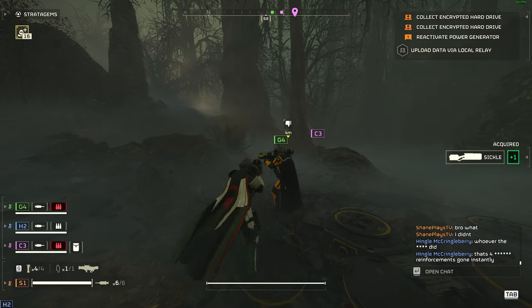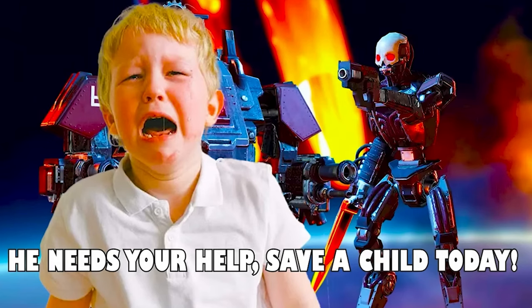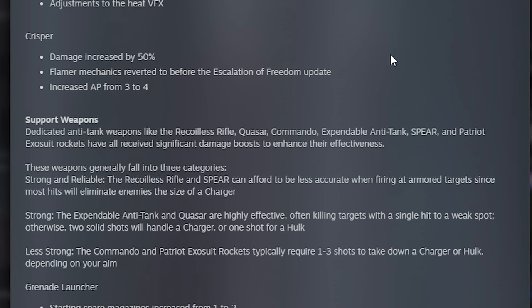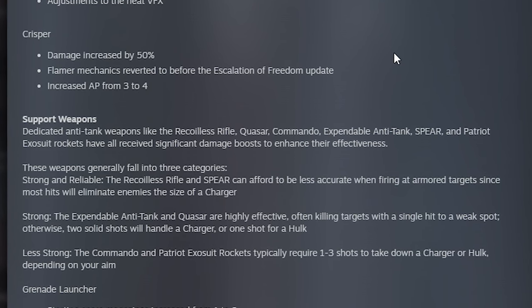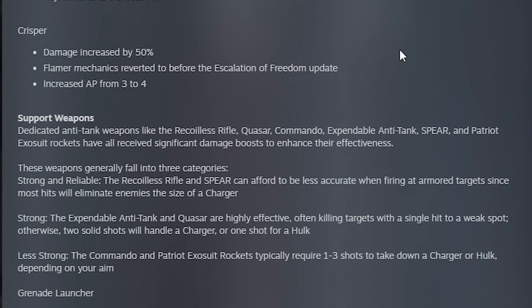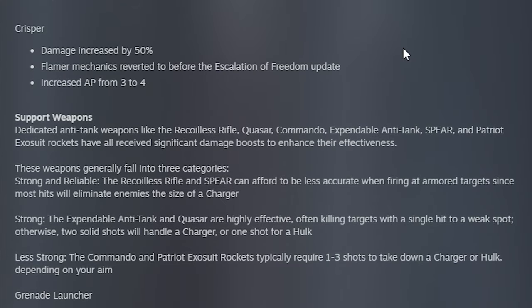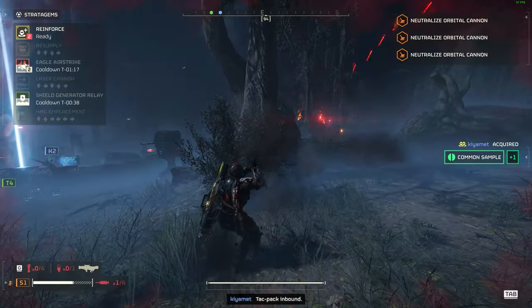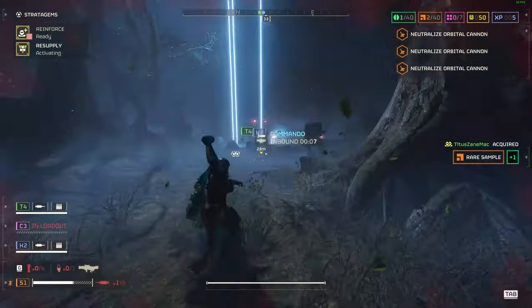Moving on to support weapons — dedicated anti-tank weapons like the Recoilless Rifle, Quasar Cannon, Commando, Expendable Anti-Tank, Spear, and Patriot Exosuit Rockets have all received significant damage boosts. I did not use these much since I didn't think they did great damage against larger enemies. I played last night and it took me about four Expendable Rockets to take down a charger — so these changes are very welcome.